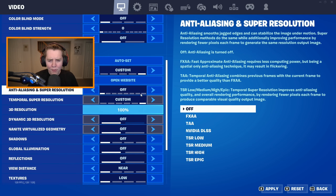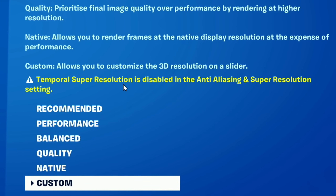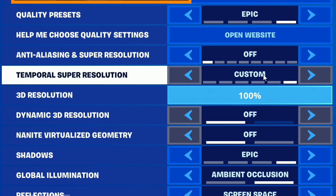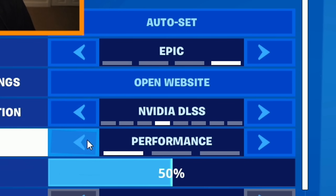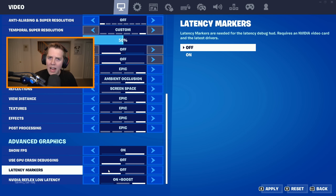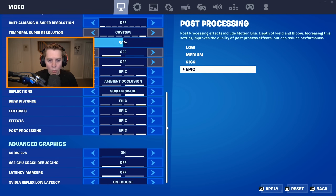If any of these settings are grayed out, it means they're already off — you don't need to touch them. For example, Temporal Super Resolution is disabled if Anti-Aliasing is off. Moving to Advanced Graphics: Show FPS — have On. Use GPU Crash Debugging — Off. Epic literally says enabling this feature comes at a small performance cost. Latency Markers — Off, they don't work anymore. And finally, NVIDIA Reflex Low Latency — put that to On Plus Boost.